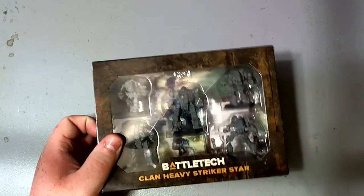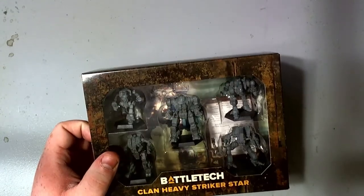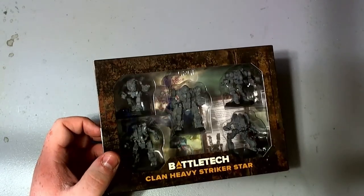Our first clan box - the Heavy Striker Star. Contents include a Gargoyle, Hellbringer, Mad Dog, Ice Ferret, and Viper. Then Box Elementals - for those of you not familiar with Battletech, that's Power Armored Infantry. And Elemental box number two.